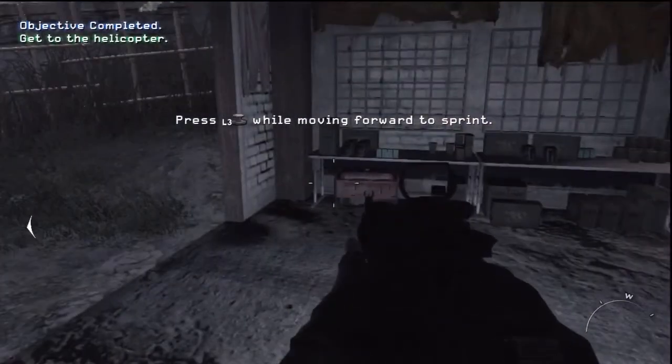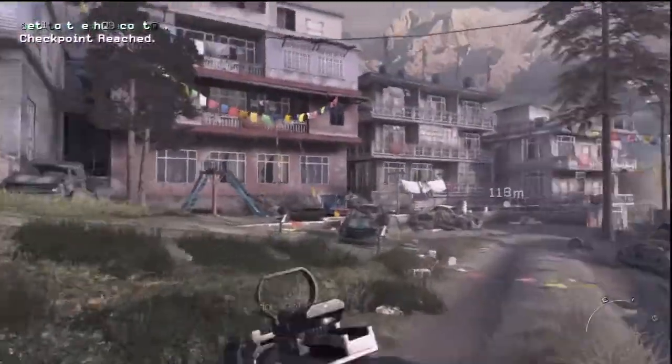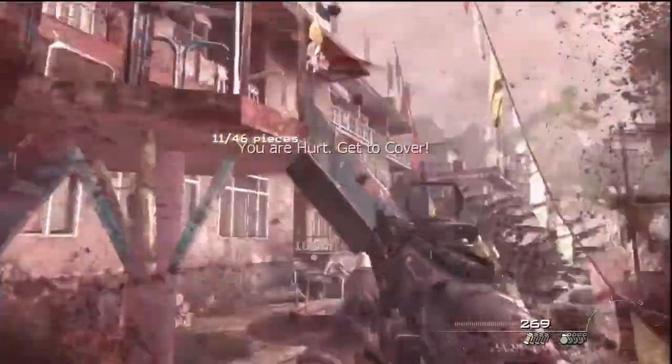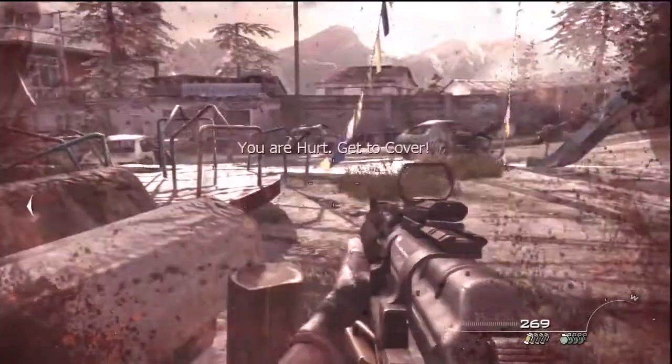After the drone takes off and takes out our UGV, we are going to run right over here to the left and grab our intel, which is right there. Then we're going to make sure to get some cover as soon as possible.